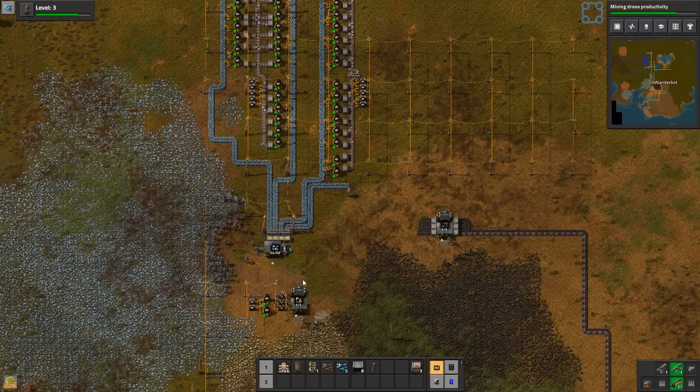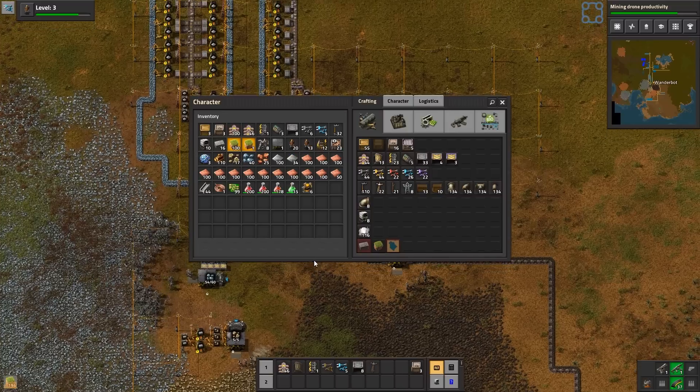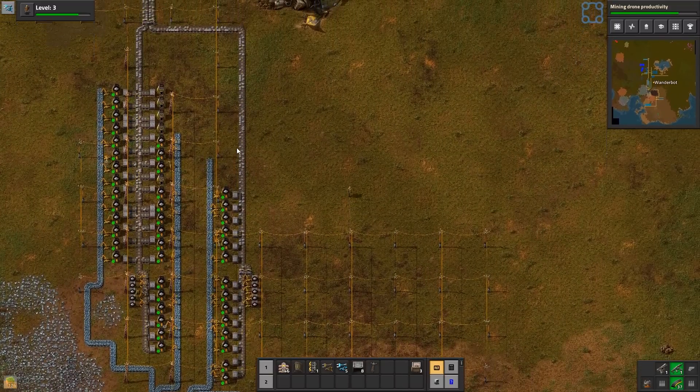Originally, I was going to use all the stone to make walls, but if we can just water fill everything, that'll be easier.